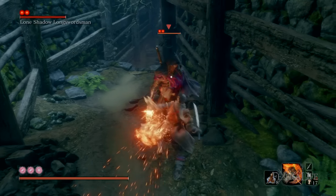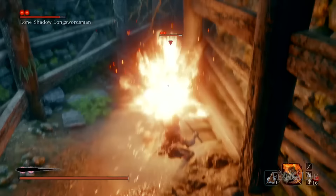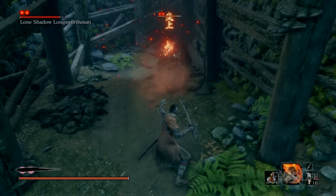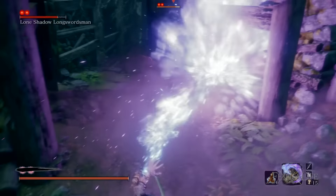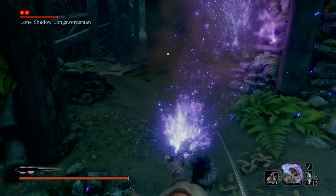The distance you are from the target when attacking with Flame Blast will affect the damage it does. The further away you are, the less damage the initial hit will deal, until you are out of range and do zero damage. Make sure when using Flame Blast that you are as close as possible to the target for maximum effectiveness.